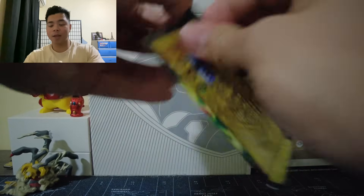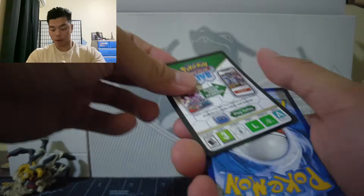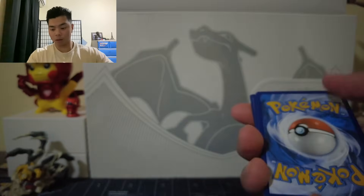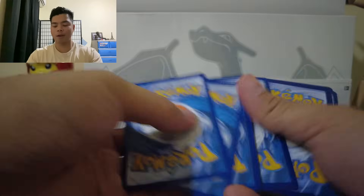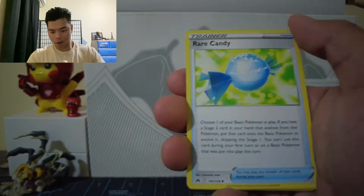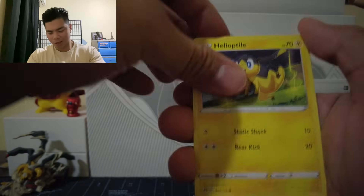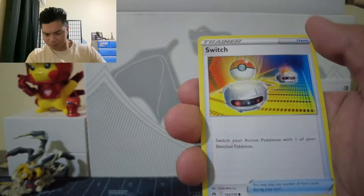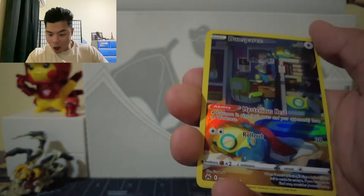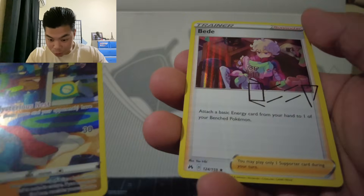You win some, you lose some. Would have been cool if we got a Gold Lost Vacuum, actually. Next pack: Energy Card, Solrock, Rare Candy, Luxio, Skrout, Wulu, Pili Optile, Handchamp, Switch, and we got an Alt-Art Dunsparse and a signed Trainer card.